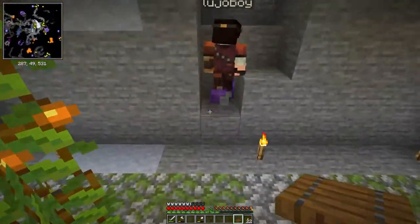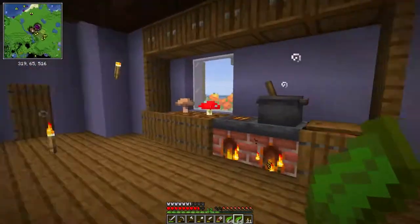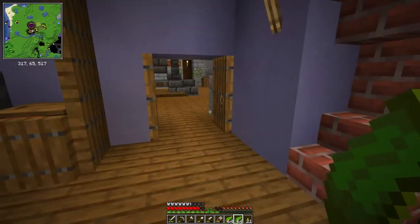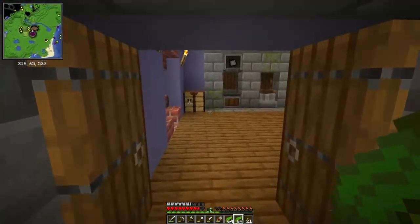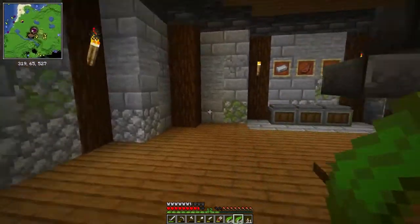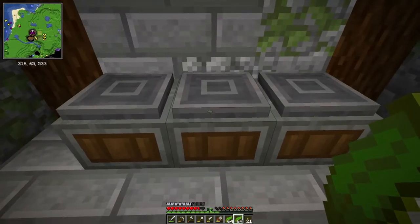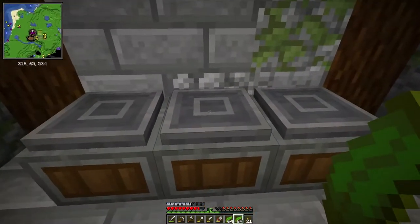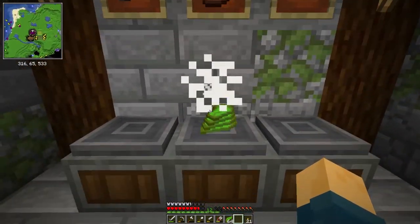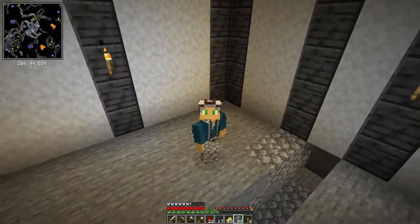Now that we have discovered that we actually have a skeleton farm underneath our base and not a zombie farm like I thought, I want to do something with that. I want to try to make it a Create mod skeleton farm - not a farm like you'd normally see in vanilla Minecraft. For that we're going to need some conveyor belts, and for conveyor belts you need kelp, which is easy to find near an ocean. So go ahead and cook these on our little smoker here.